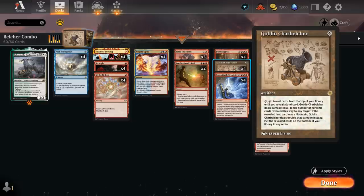But we're not actually playing any mountains in this deck. In fact, we're not actually playing any real lands whatsoever. That way when Charbelcher activates, it can one-hit KO the opponent as we'll go through the entire deck.